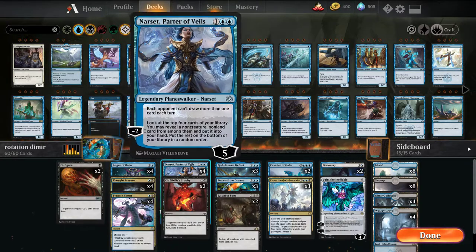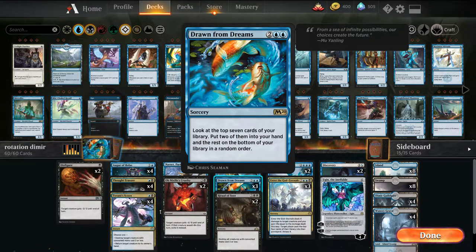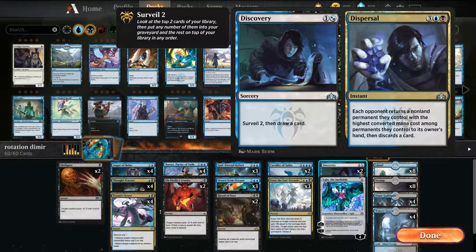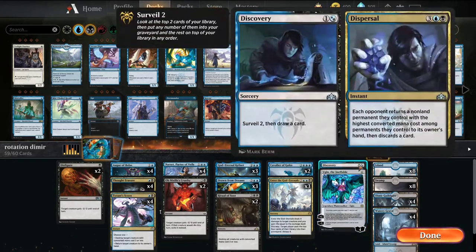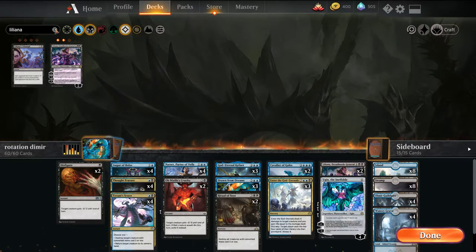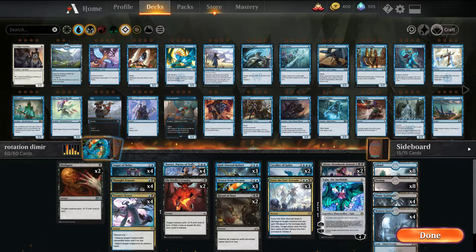We have Narset for card draw — finds non-creature stuff and stops them from drawing — a really good card. Drawn from Dreams is basically what I want to do with this deck most: hit it off Kefnet for two mana, look at the top seven, put two in hand. It's basically Dig Through Time from older Standard, so I'm excited to try it. I have an Ugin, and originally two Discovery Dispersals, but I'd rather play Liliana, Dreadhorde General — she deals with the sacrifice ability to get rid of bigger stuff and wins the game on her own. She can also be found by Narset.